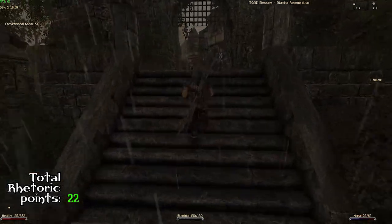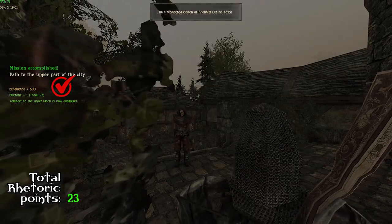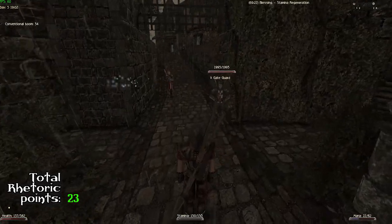Number twenty-three: once you become an apprentice, you can go to the upper quarter. The guard won't let you in unless you become a citizen — in the first place you get your number twenty-three rhetoric point.